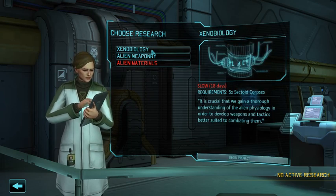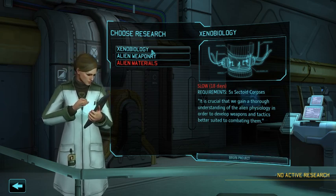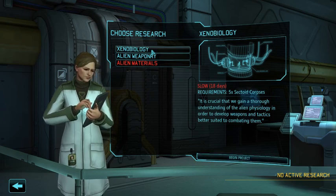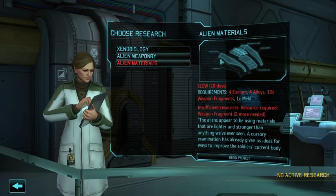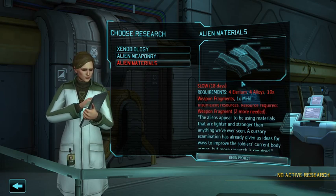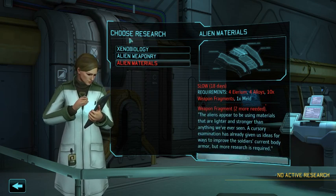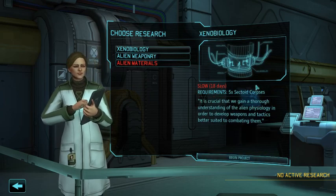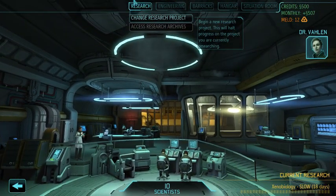We're going to cover xenobiology first because it's on the critical path, both for a mech rush as well as for a capture rush. When we get done with that, we're going to make a quick bump over to alien materials, provided we have the requisite materials, because it unlocks a lot of good council requests, which will in turn give us engineers and scientists, which let us do faster research and more efficient building. So let's start our xenobiology research, which we will not finish until halfway through the month.